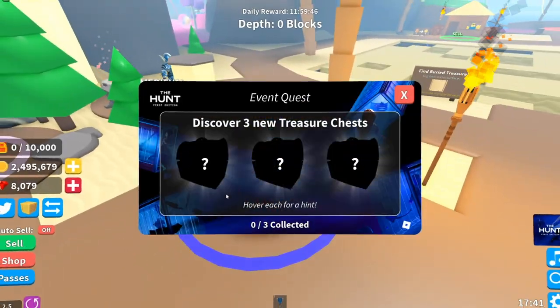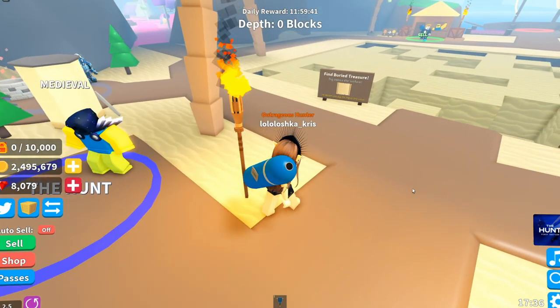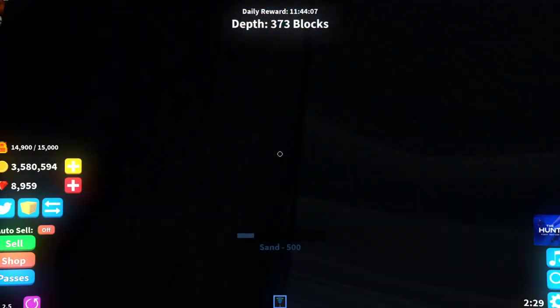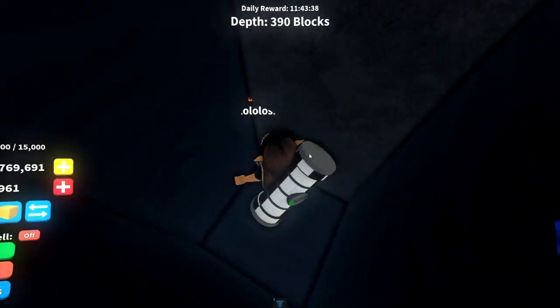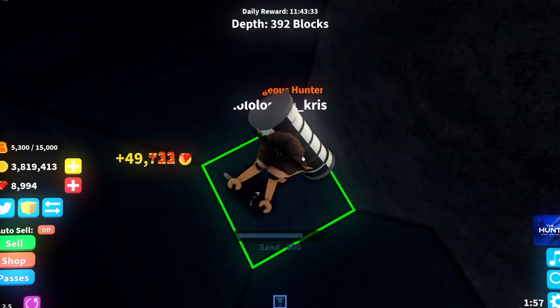All you have to do is discover three new treasure chests: Robby Chest, Diamond Chest, and the last one, Amethyst's Chest. Robby Chest spawns at any area on depth 5 or more blocks. Diamond Chest spawns also at any area on depth 100 or more blocks.